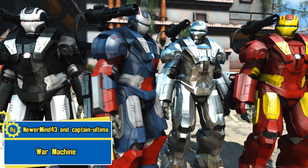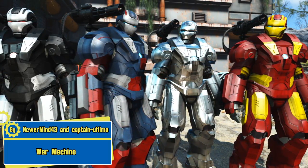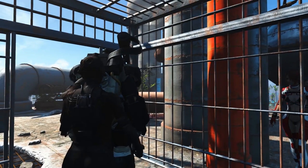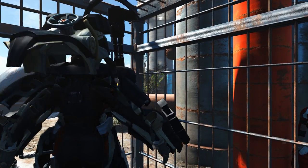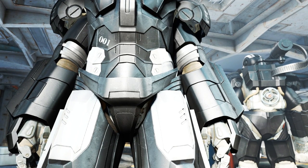War Machine by NewerMine43 and Captain Ultima brings a very iconic group of high-tech superheroes into Fallout 4 in the form of a power armor. The War Machine power armor can be found at the Automatron factory, and it's located in a cage on the roof. The War Machine power armor is black and white with a minigun on the shoulder. It's a mod that every Marvel fanboy should get. You better watch out, cause I'm a war machine.